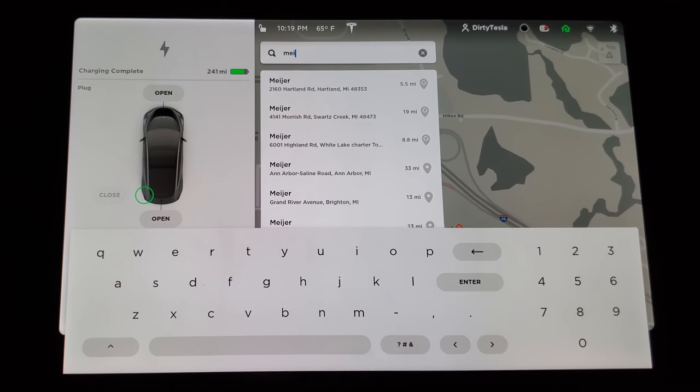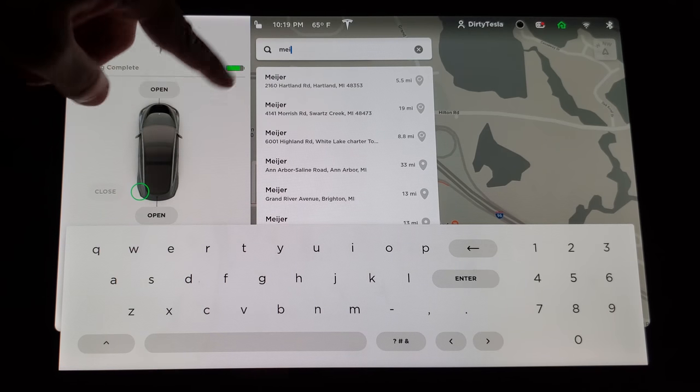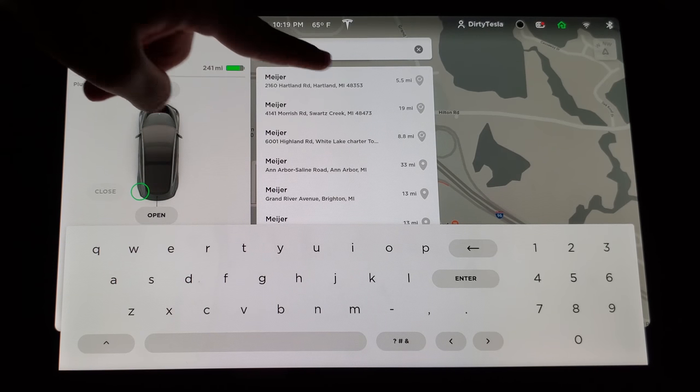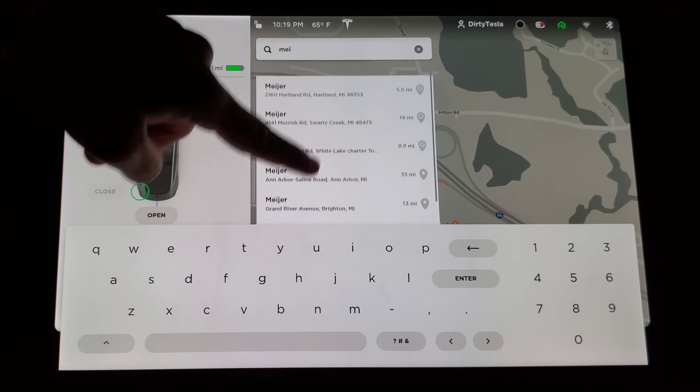Another really nice map improvement: when you are typing a destination it auto-completes as before, but now it actually shows you the distance to each result before you even click it, so you can choose the closest one right away.